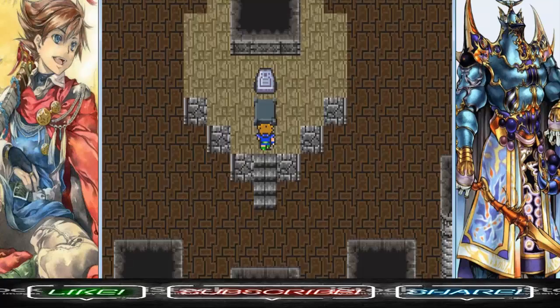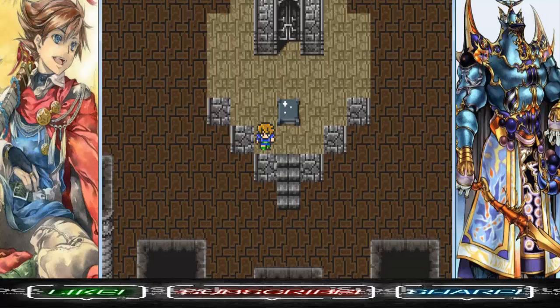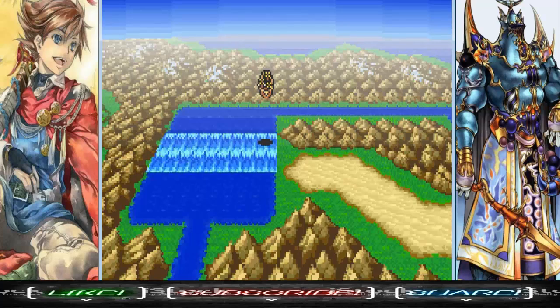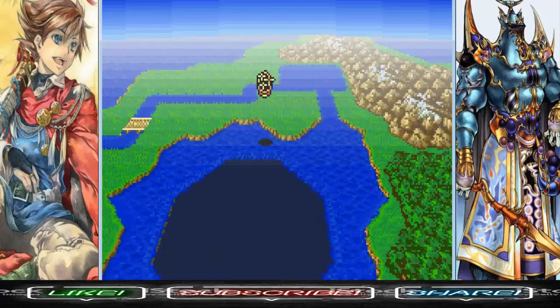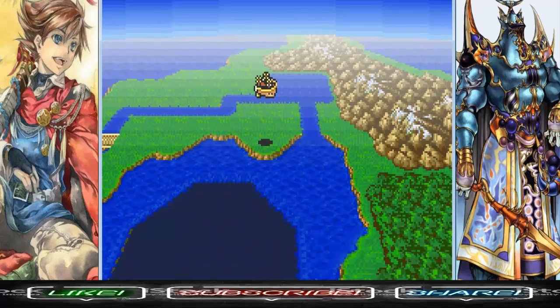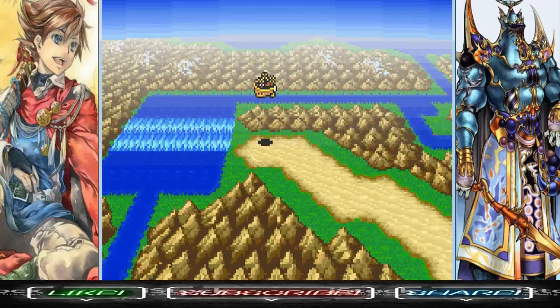I pretty much got all the weapons I cared about from the first two tablets. We only have one more tablet to go — but where could it be? We are back near Istory Falls. Remember Istory? It got sucked into the void — the suck zone. Istory is gone, but the final tablet is actually within Istory Falls.